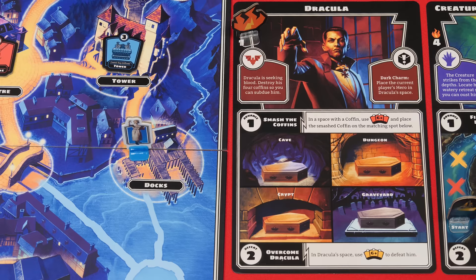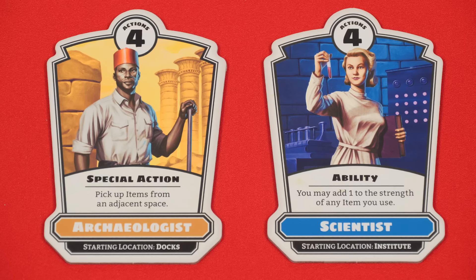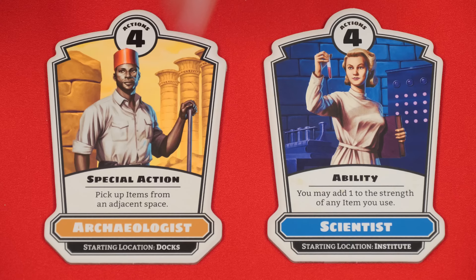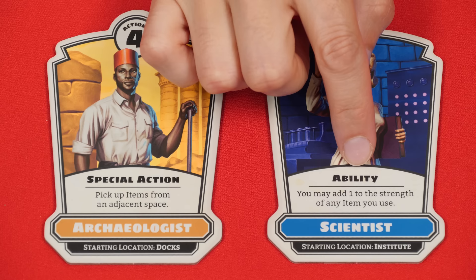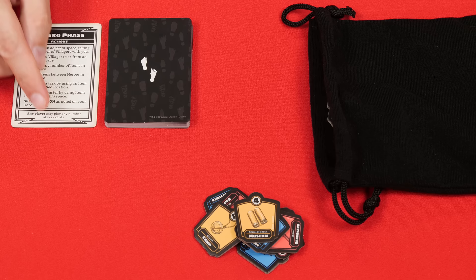If a defeated monster has the frenzy marker, you move it to the next highest valued monster. Finally, we have the special action — this is only performed by heroes that have an ability labeled as special action on their badge, and you simply resolve its effect. You can do this as often as you like each turn but each use costs one action. If a hero has an ability not labeled as a special action, it doesn't cost an action to use — you can take advantage of it anytime it would be relevant.